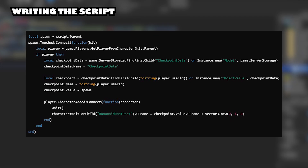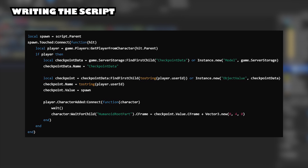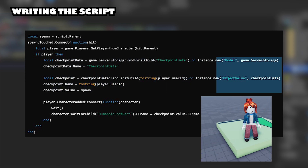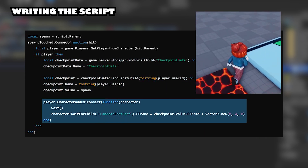Writing the script. This script will respawn the player at the last checkpoint after dying. It stores checkpoint data for each player, searches for an existing checkpoint associated with the player's user ID, and if none are found, creates a new object value and sets the player's checkpoint to the current spawn location.